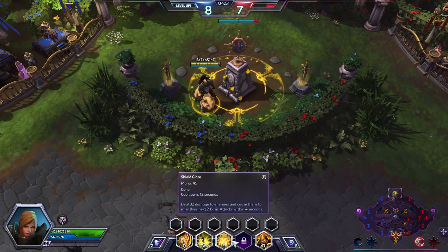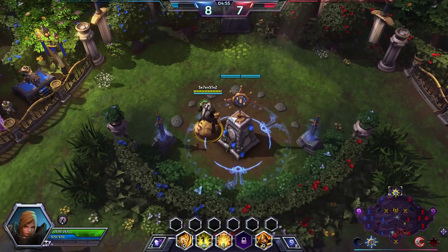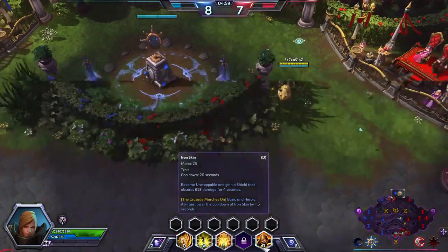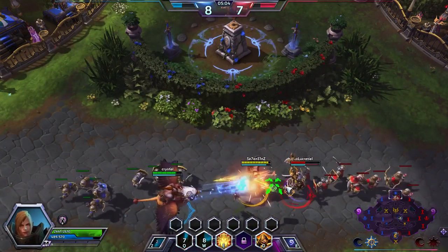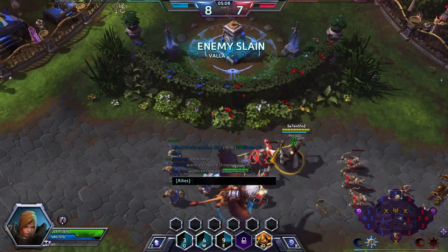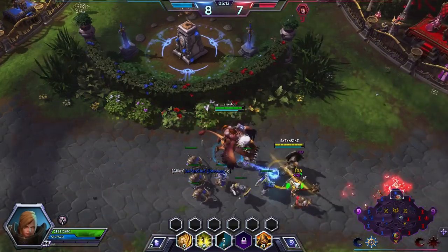My E is Shield Glare: deals 82 damage to enemies and causes them to miss their next 2 basic attacks within 4 seconds. I think Vala's in this bush — maybe not. Oh, Vala! Can I kill her? Good job! That was a very good gank.